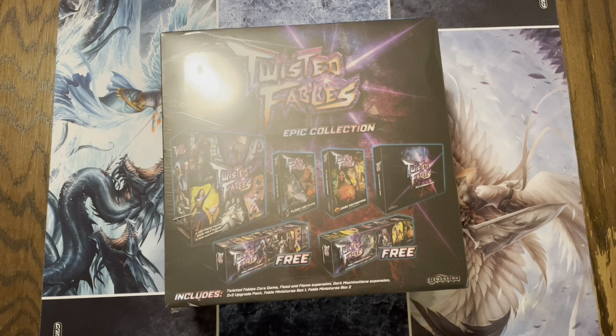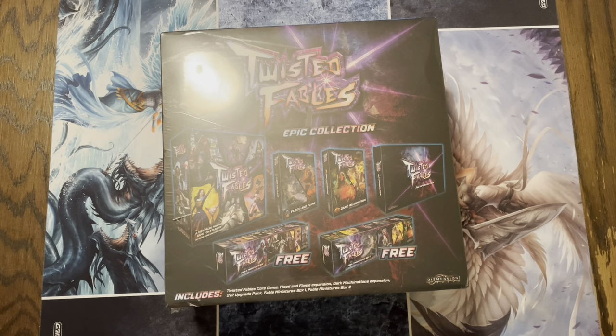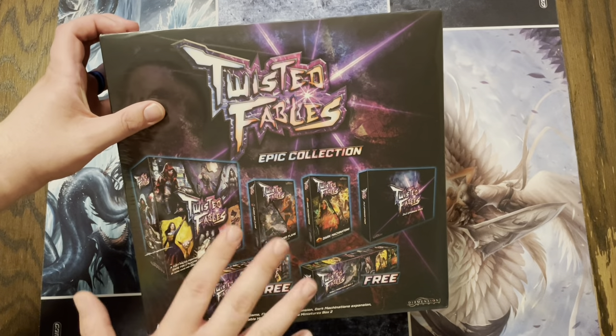All right, everybody, boys and girls, this is Twisted Fables: The Epic Collection that we were able to pick up from Gen Con this year. I got to tell you right off the bat, the artwork and the color is what got us.